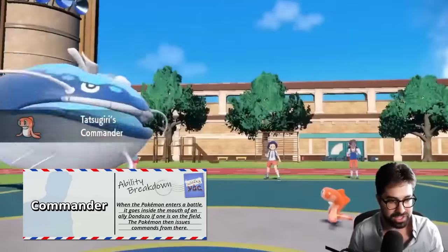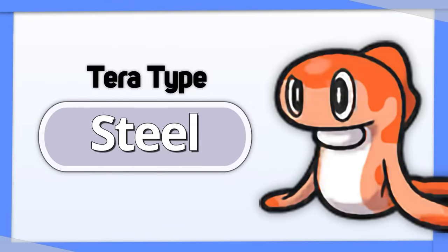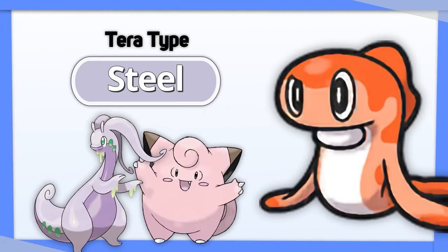Tatsugiri: because of its wild synergy with Dondozo, you might just want to cover your defenses with Tera Steel, making your weaknesses to Dragon and Fairy both resistances.